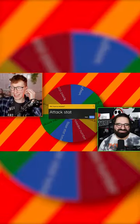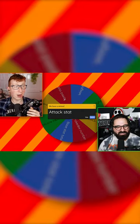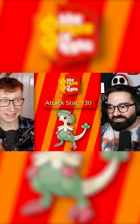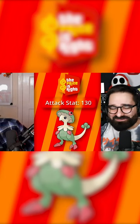Okay, we spin the wheel. We have to guess the attack stat of the Pokemon that our opponent caught. Where's your Pokemon? I caught a Breloom. I think the attack of Breloom is 130. You are correct, it is 130. That was ridiculously impressive. Oh my god, wow.